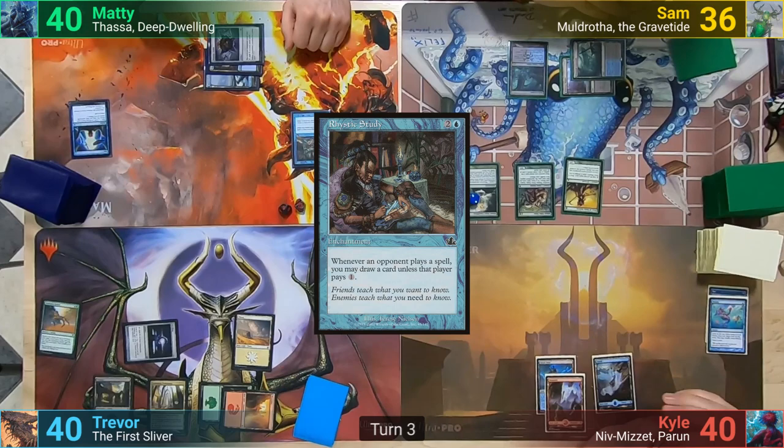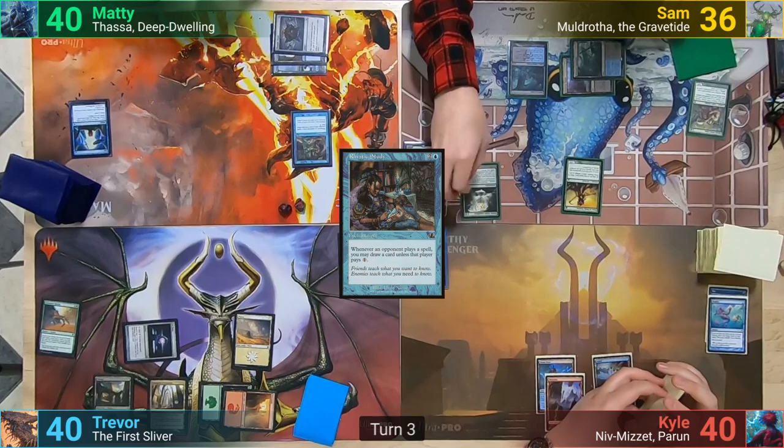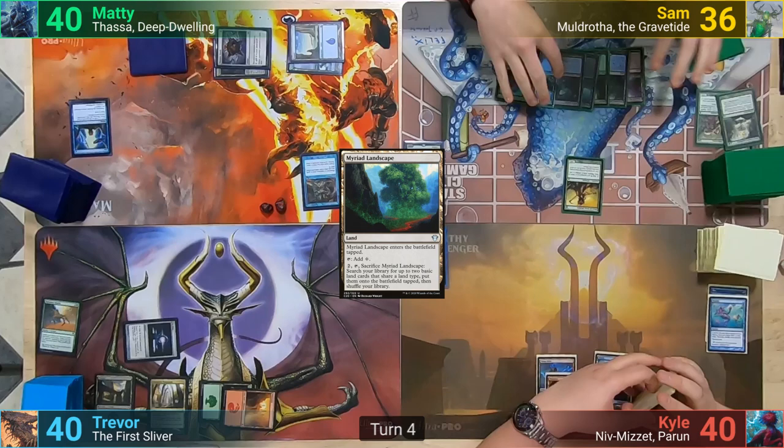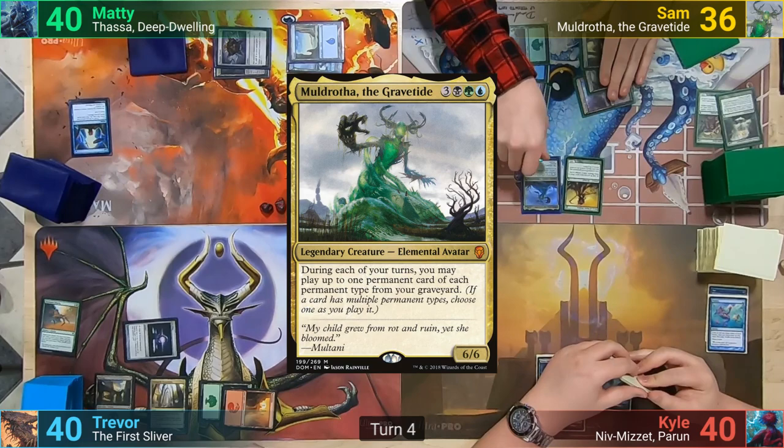Maddy pays three mana for Rhystic Study in his main phase, and in response, Sam cracks his Sakura Tribe Elder, getting a land from it, which will trigger the Expedition for its last counter. He cracks it at the same time to shortcut, and the Study then resolves. Maddy then plays a tapped Myriad Landscape and passes turn. Sam draws and plays a Forest, then taps seven, paying the extra for the Study cost to cast Muldrotha.